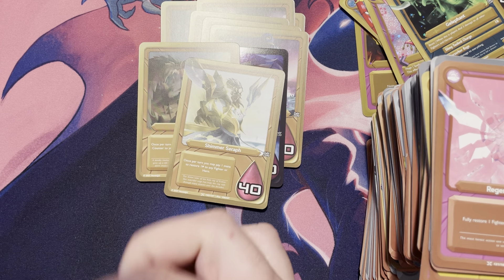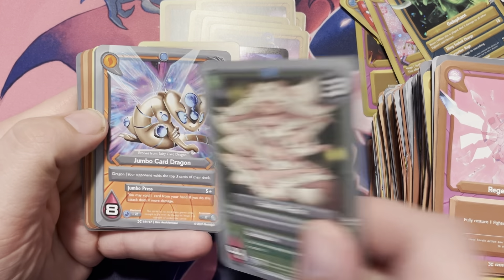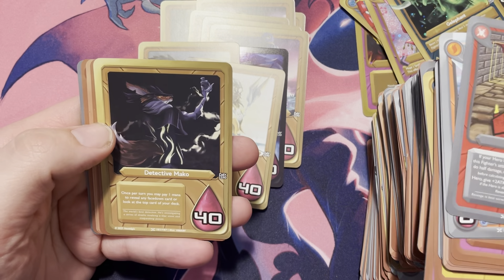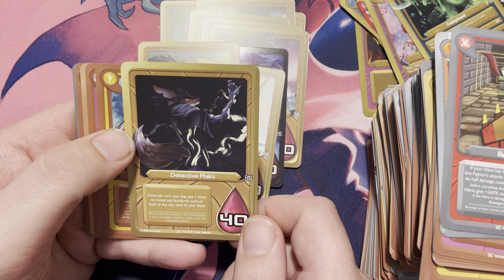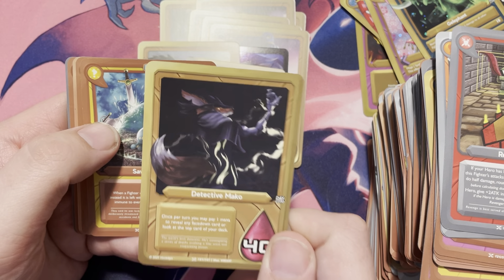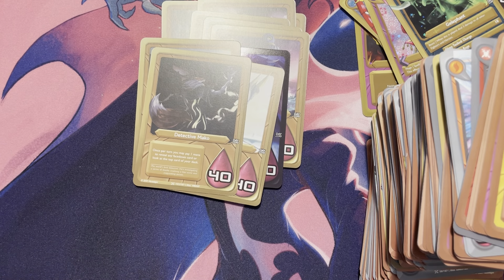We got Stack of Fox, a Jumbo Card Dragon, a Revenge Generator, and Detective Mako: once per turn you may pay one mana to reveal any face-down card or look at the top of your opponent's deck. Information is always a great thing in card games, and that is a really cool one. It's a detective — looks like a spy almost. I'm in love with that, that's really good.